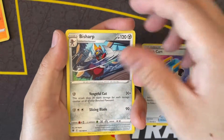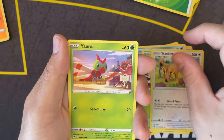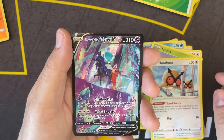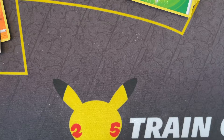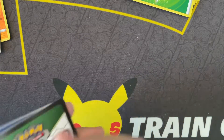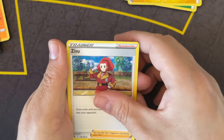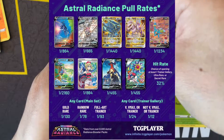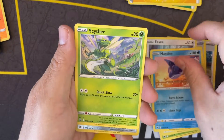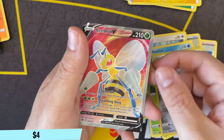We have a Switch Cart and a Scyther - the other artwork. We have a Shadow Rider Calyrex V Trainer Gallery! So that's the first hit on the left side, or first really good hit at least - Trainer Gallery. Still nothing extremely rare. I'll throw up the top hits picture again for this video - it was the Dialga that we want, and then the Sneasler. And we get a Hydreigon V Full Art! That's a cool card.